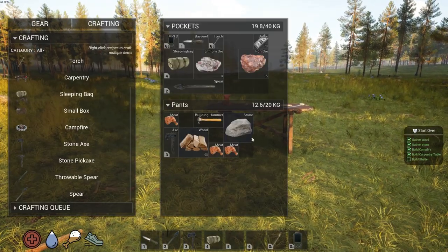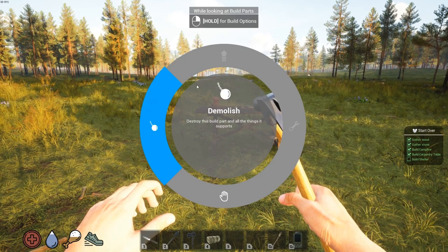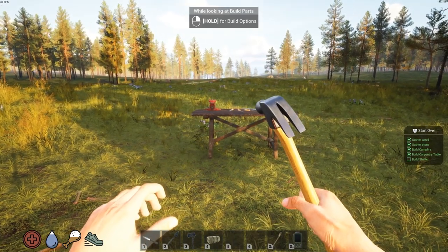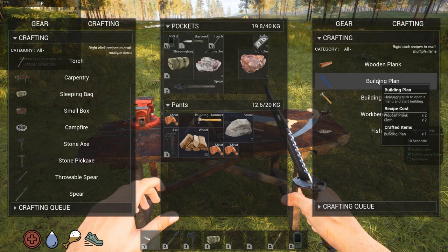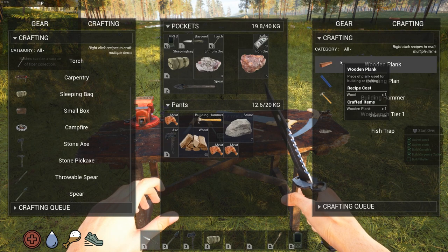Demolish — oh no I'm sorry, it's not a hammer. It's a building plan. Building plan takes two wood planks and two cloth. Okay, we don't have any cloth. And we need planks.